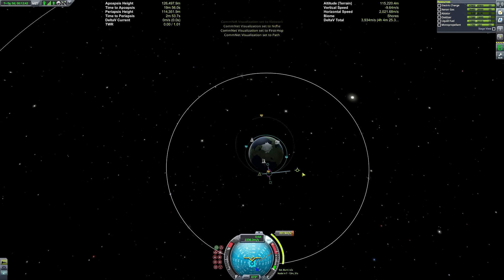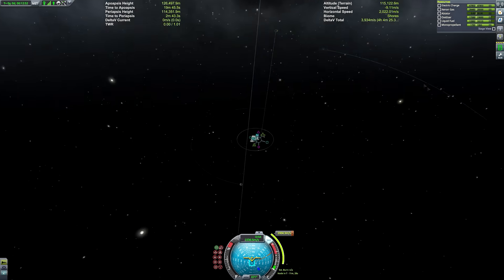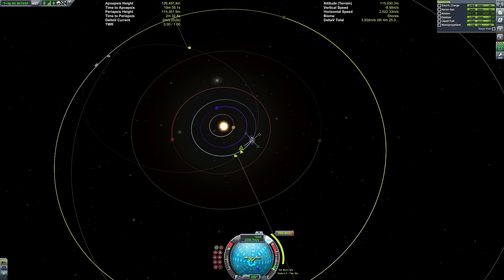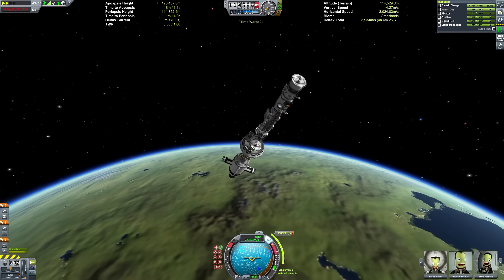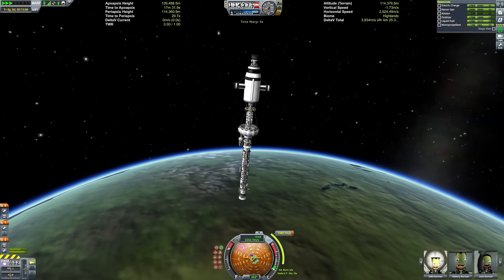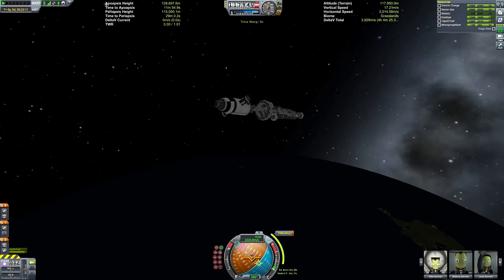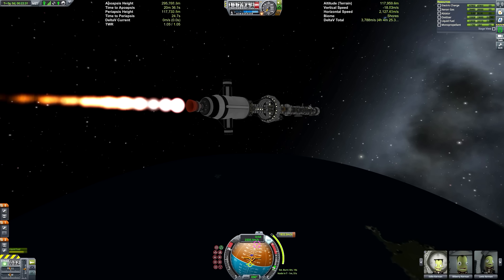There we have the interplanetary stage. You may have noticed we've not got any nuclear engines, which tends to be the way to go with interplanetary missions. I could have had a lot more delta-V packed into this thing had I gone with nuclear engines, but given just how massive the space station itself is, our burn times would have been obscenely long.